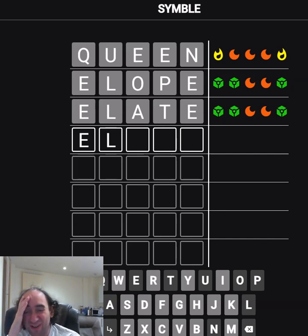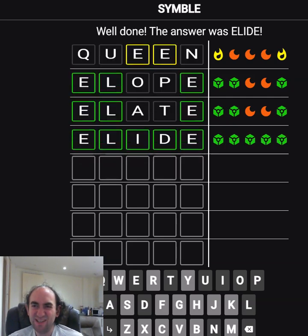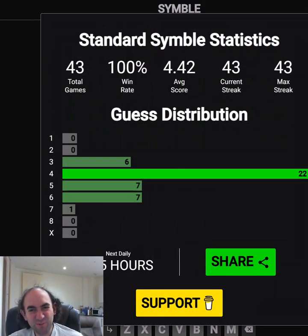We could use a Y. We can't use another E, because we'd have put a different symbol on the first row. ELEVE? Is that a word? What an uncommon word! I'm so happy to get that. Only four guesses, I think it was.